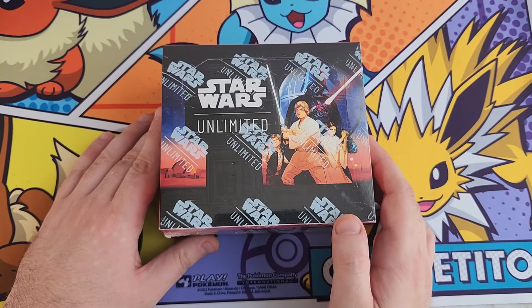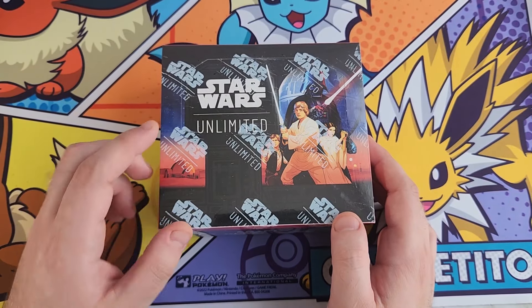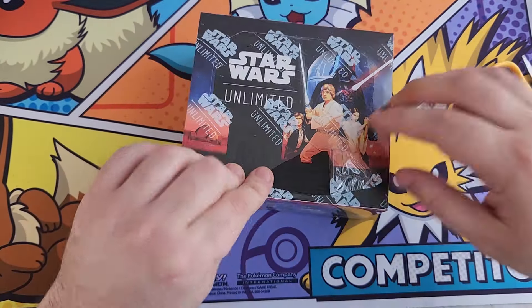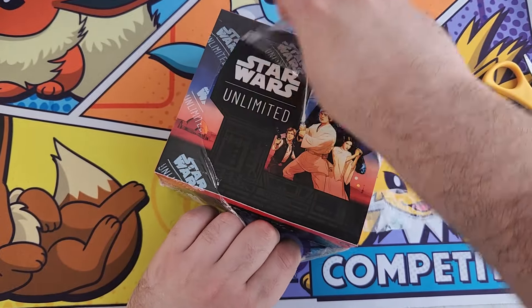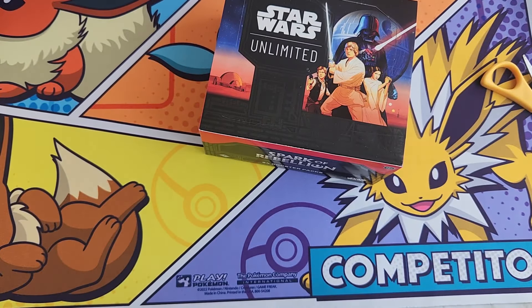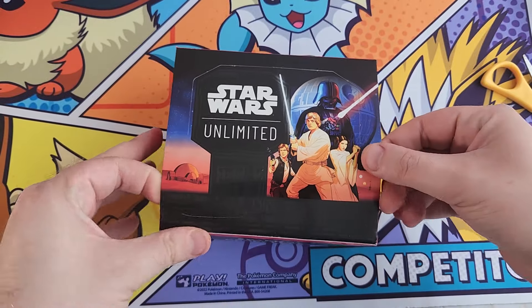FFG are one of the largest publishers of board games in the world. They've made some amazing games like Descent, living card games including Lord of the Rings and Marvel Champions. There was a time when FFG was the top publisher of board games and anything they brought out people would be really excited for.